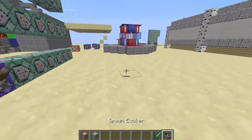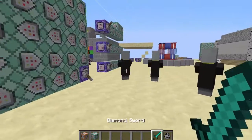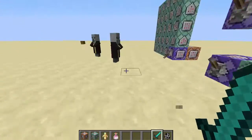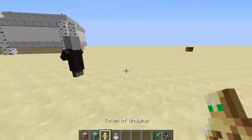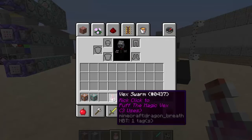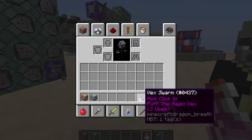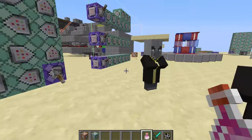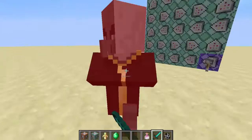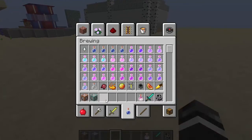So when you go to a mansion, you're going to find evokers. Evokers will drop a totem of undying, and if you're lucky, there's a 33% chance that you'll get this thing called Vex Swarm. It was originally going to be a staff, but I decided to make it a potion because it looks better. It says right-click to puff the magic vex, three uses. Hawkminer wanted me to name it puff the magic vex, like puff the magic dragon. You don't get it every time when you kill them — it's just a 33% chance, so it's pretty balanced.